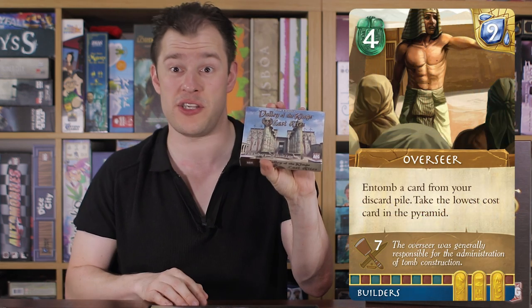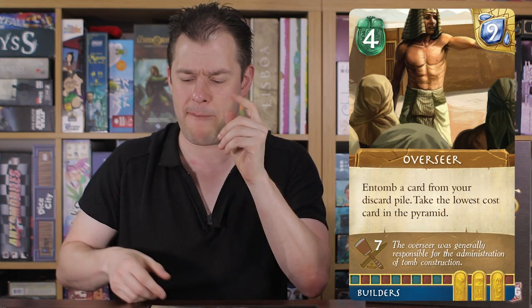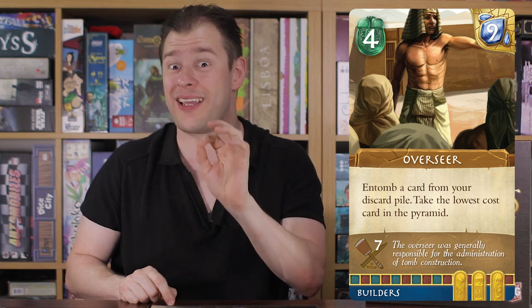These cards are multi-use — a mechanic I really love. Cards are used for one of three things: firstly, as a money value to buy more cards, standard Dominion-style deck building; you can use it for its special ability, of which all different cards have a unique special ability; or you can do what's called Entomb — an action where you place the card out of your deck and into a side tableau called your tomb. You don't score the cards in your deck like Dominion or Marvel Legendary. You only score the cards in your tomb.